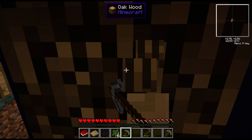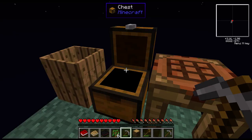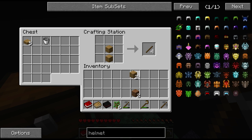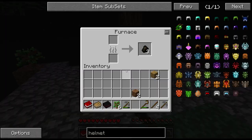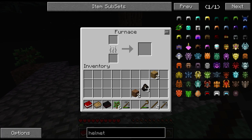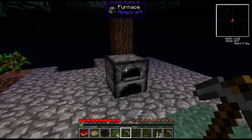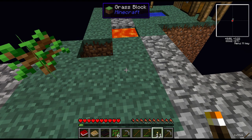There we go. I got oak wood. I just need one piece anyway. I just want to get some sticks, I need some charcoal, and I can make myself some torches. And then this water's not gonna freeze again since I got the torches right here.